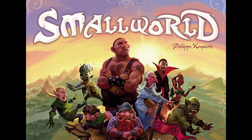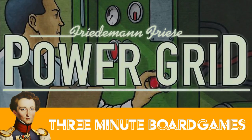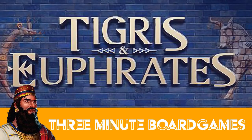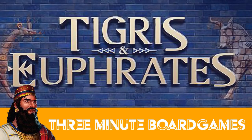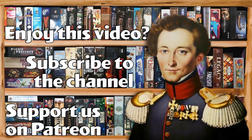If you like smashing empires but want something with more silliness, check out Small World. For a more sedate game about placing networks, check out Power Grid. Tigris and Euphrates — flipping tables since 1997. If you enjoyed this video, like it, subscribe to the channel, and check out our Patreon.